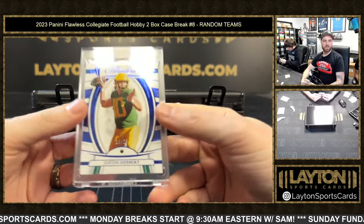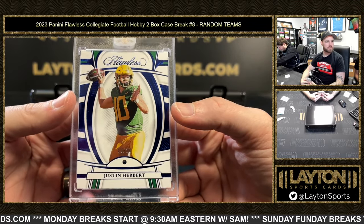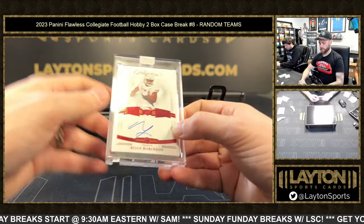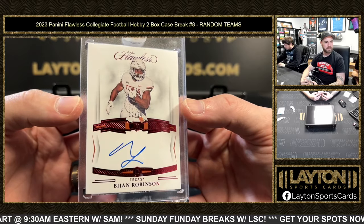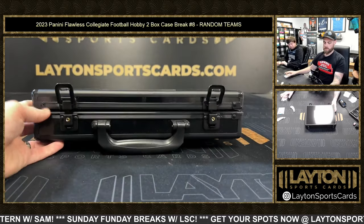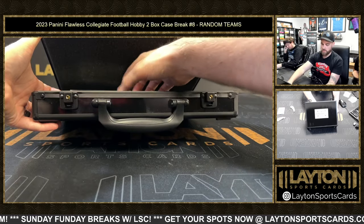Herbert, 10 of 20 jersey number Sapphire Gem for the Chargers. Chargers get Herbie! These are cool man. Bijan Robinson Ruby Gem rookie auto 12 of 20 for Atlanta — sick, Bijan nice. And the last hit — this one is super cool.